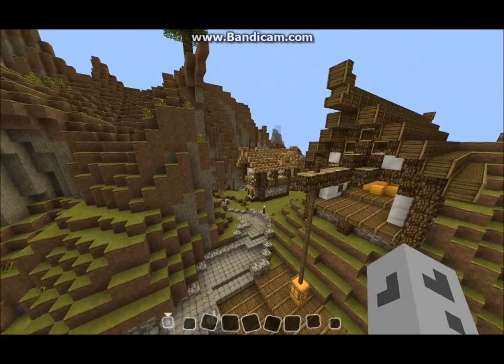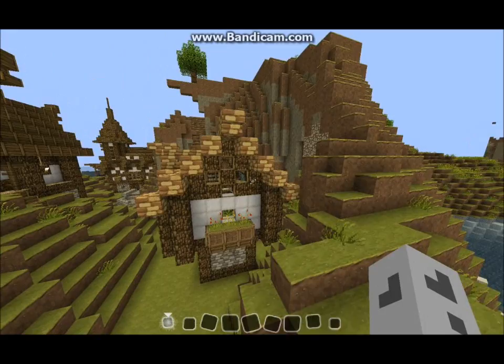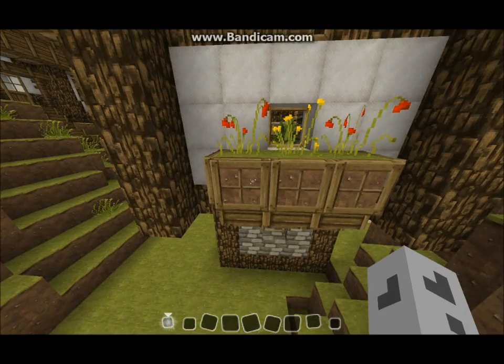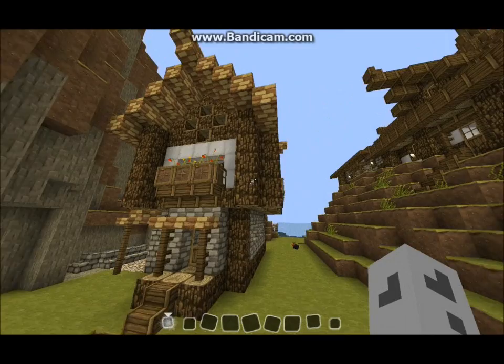Over here, I've added a blacksmith, which is right now my favorite building in the whole city. I've used this brick roof, which I think looks quite nice in this texture pack. I've looked at it in default and it kind of looks not very good, but that's alright because I'm in Summer Fields and I'm not going to be playing in default. Anyway, I've added some window boxes, and I made this place kind of simple, but it's got these cool overhangs.